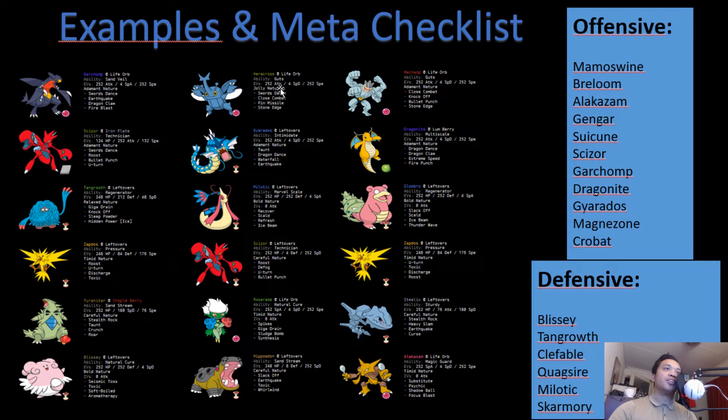The second team is: Heracross as our physical wallbreaker with Close Combat and Life Orb — he can even set up with Swords Dance but breaks walls without it too; Gyarados as our sweeper with Dragon Dance and Taunt, able to set up and potentially sweep; Milotic as our physical wall and water resist, also hitting Garchomp and Dragonite with Ice Beam; Scizor with a specially defensive set, allowing us to bring it in against Alakazam and pivot with U-turn or use Roost; Roserade for spike hazard support with Spikes and Synthesis; and Hypno as our special wall, immune to Volt Switch.